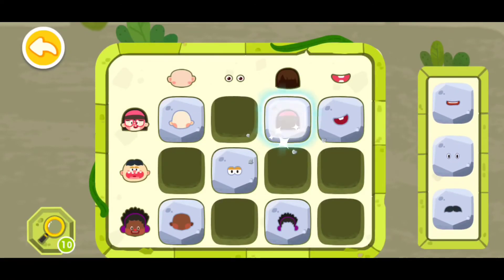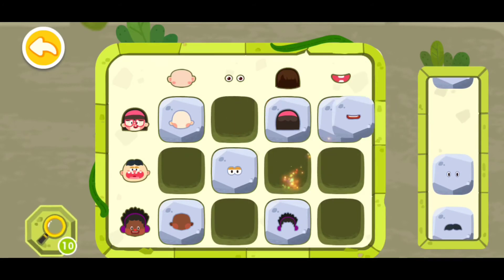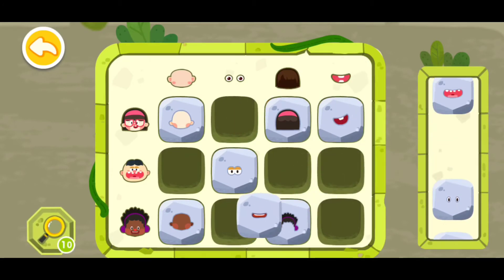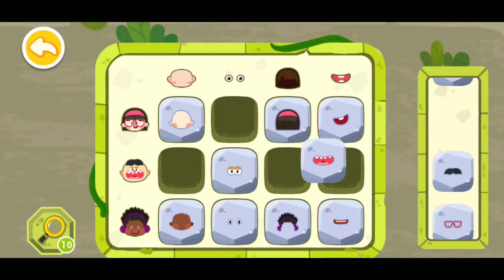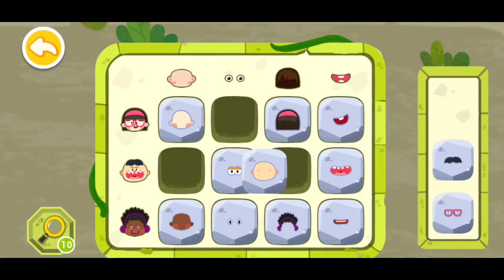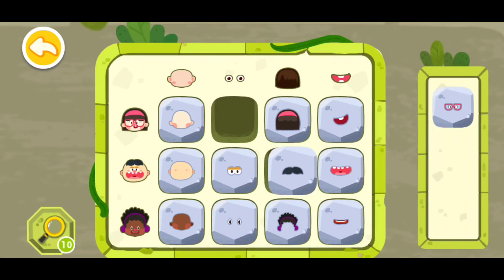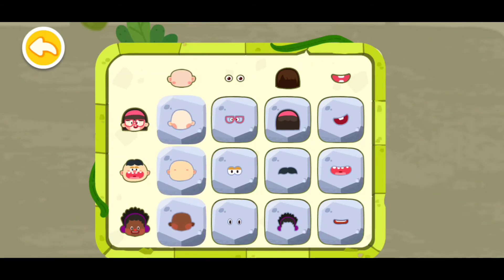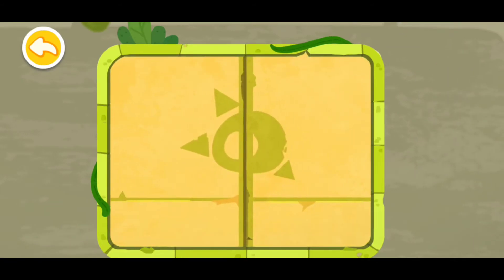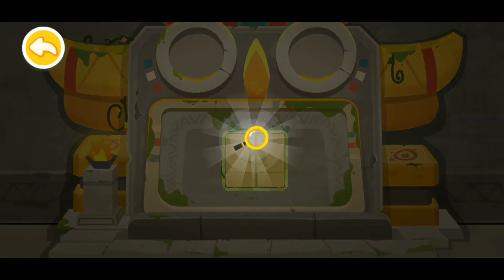This one can go here, this one can go here — that's not correct, please try again. This one can go right here, this one can go right here, this one can go right here, and this one can go right there. The code is correct, the gate is open! Wow, you found a magnifying glass!